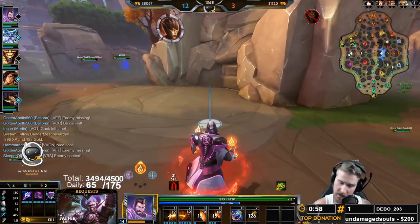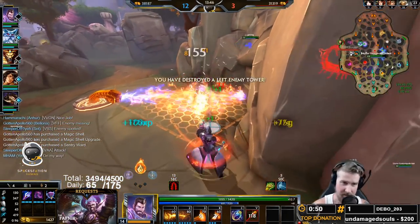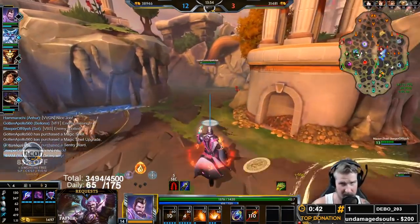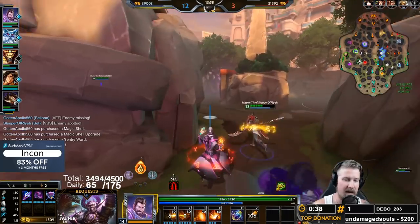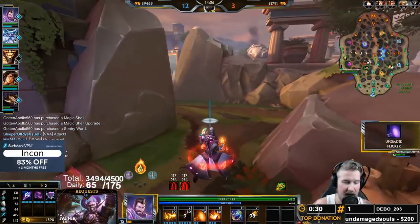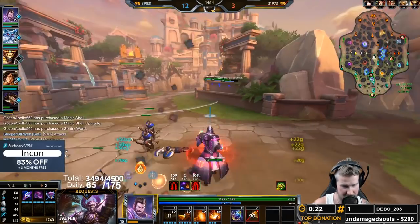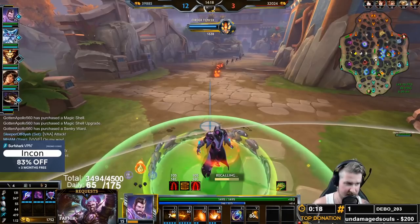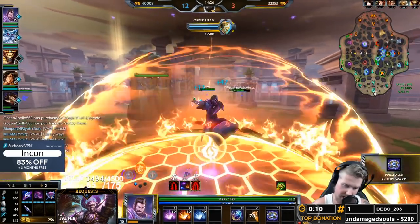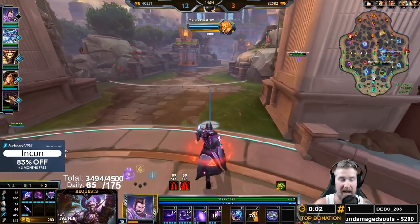In fire stance you typically want to go two then one as well for maximum damage, because your two applies armor shred on the target inside of it. This is really more of a PvE ability because players can leave it extremely fast - but in the next patch (8.4) Merlin is actually getting buffed so that this applies faster on players, making it easier to get the armor shred in PvP. Your fire stance one is a channeled ability and is interruptible - someone like Rdo can just stun you and interrupt it, then walk out of the two, leaving you with no PvP damage off two whole abilities. That's why you mostly use fire for PvE.